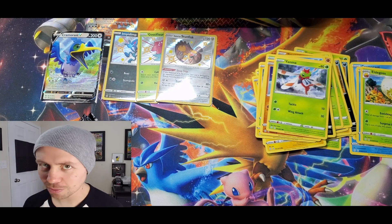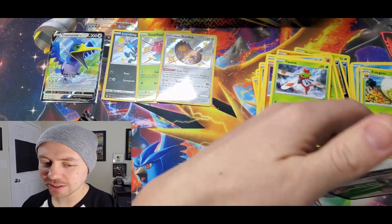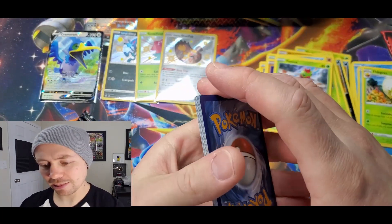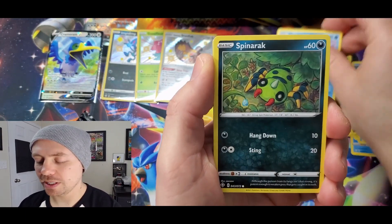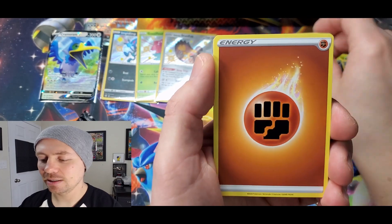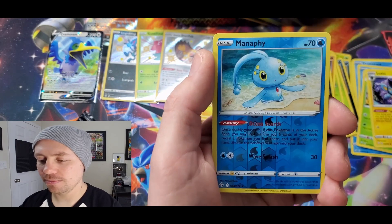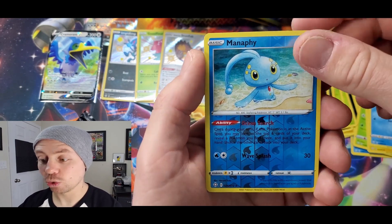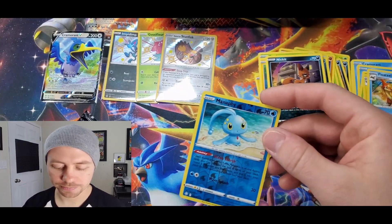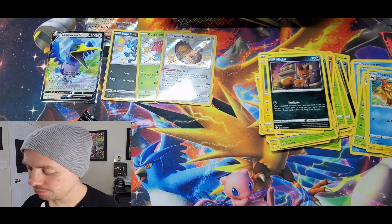And you're not even guaranteed a Holo Rare in every pack — we've just got a little lucky so far. Horsea, Spinarak, Ralts, Marill, Nickit, Fighting Energy, Team Yell Towel, Luxio, Float Stone, Manaphy Reverse Holo Rare, and a Boss's Orders Trainer, which is also a rare card. Now they're Holo Rare.